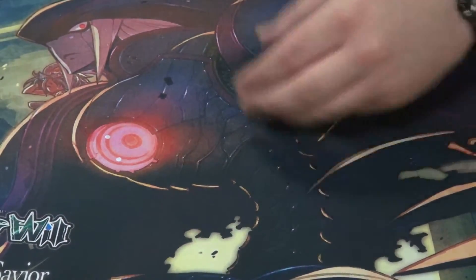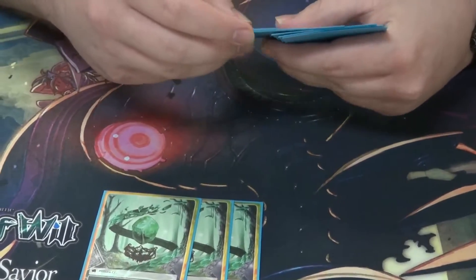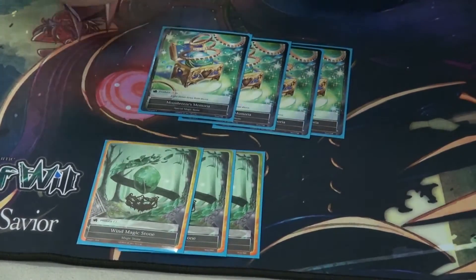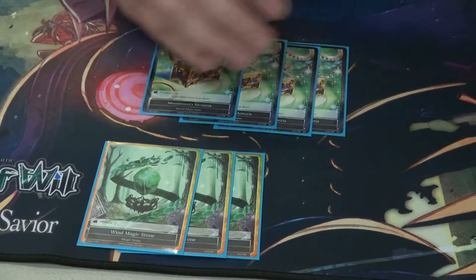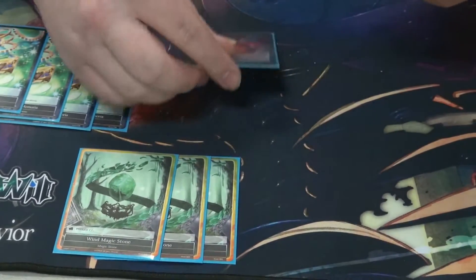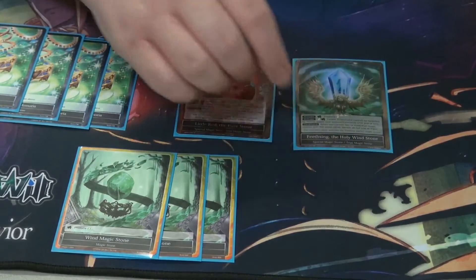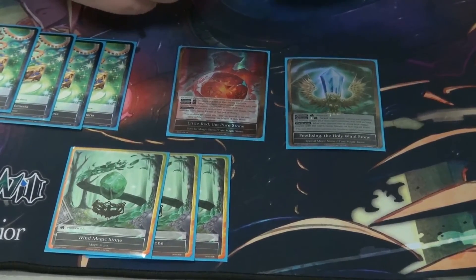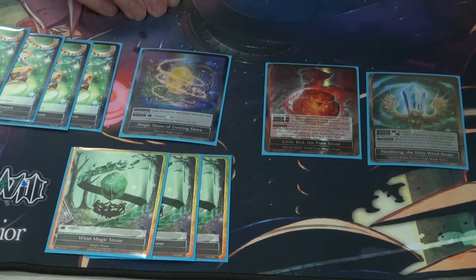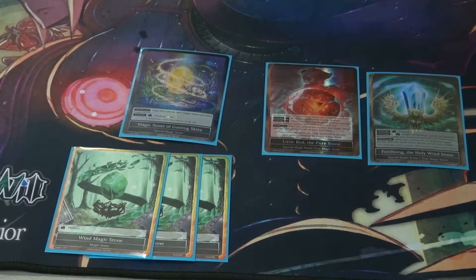For the stone deck, we get kind of a simple layout. We have three basic wind stones, because we only need so many of the actual other stones. Four of the Moon Breeze Memoria, which can tap for white, green, or moon — all relevant at different times. Moon specifically for having and flipping Kaguya, and white for the actual counterspell. Then we have one of Little Red, because it's really silly — all our things are green, kind of a no-brainer. One of Feast Singh, because it's a stone that can stop spells. And one Stone of Gusting Skies for one more source of white, which doesn't leave us too open to split.